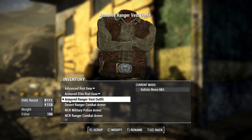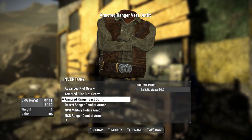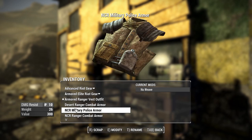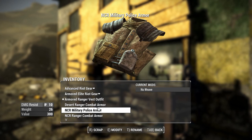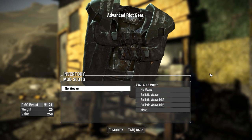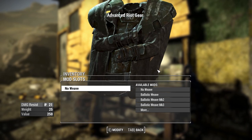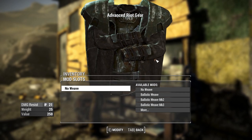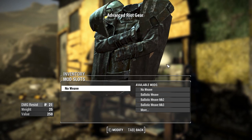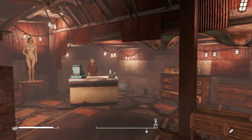Regardless, all of these armors look great, and stats aside, you'll probably want to rock them no matter what. One small note: at the armor workbench, each of these armors only offers ballistic weave — there are no other upgrade options. I'd like to see at least some linings, like deep pocketed or armored options similar to the vanilla armor pieces, just to give a little more customization beyond ballistic weave.